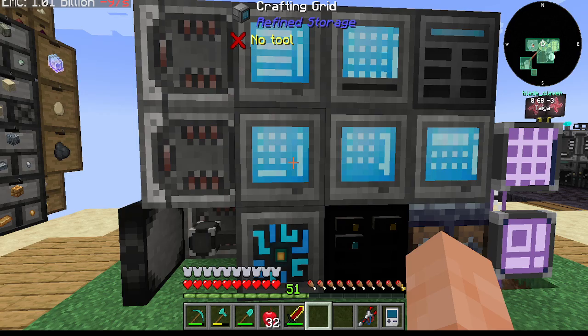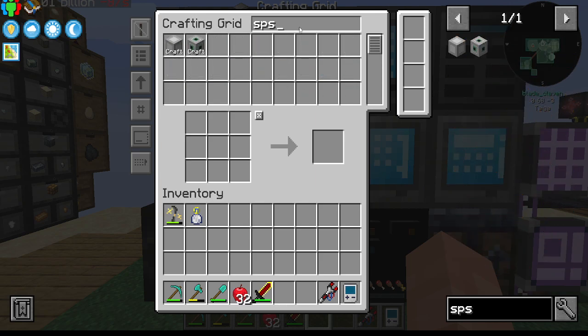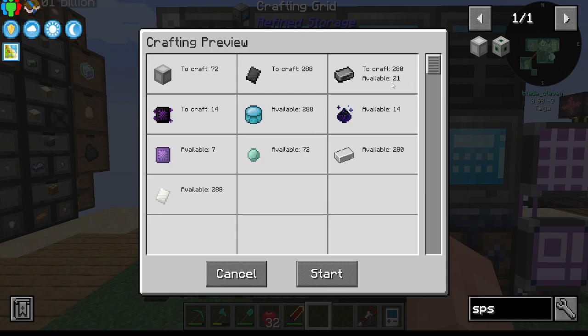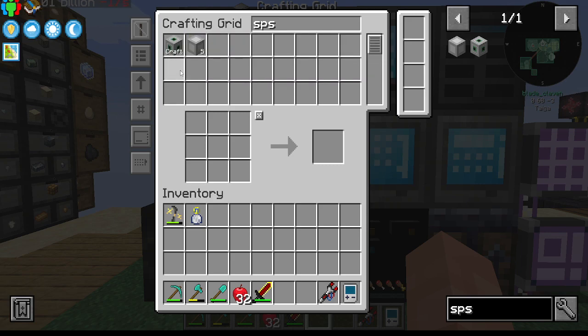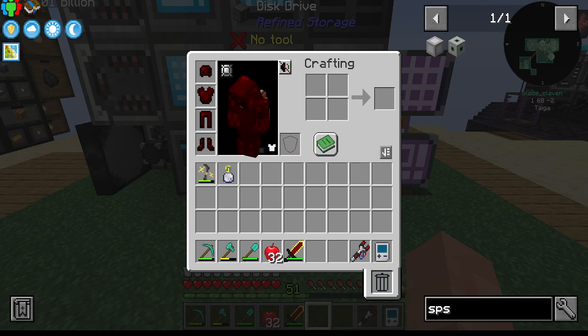That's gonna be pretty much it for today. Let's go ahead and look at the SPS and see if we can make what we need — cause we need 72 of you, and that should be available. Good, okay, good. So we'll get you going, and then that will — once we have enough of those — we'll be able to get the port going and what not. But that will be for next time. Thanks for watching, like, comment, subscribe — all that fun stuff. Until next time, I'm out of here, bye bye.